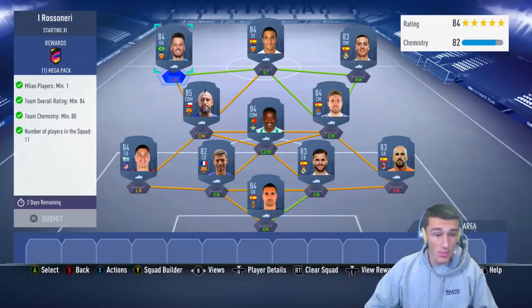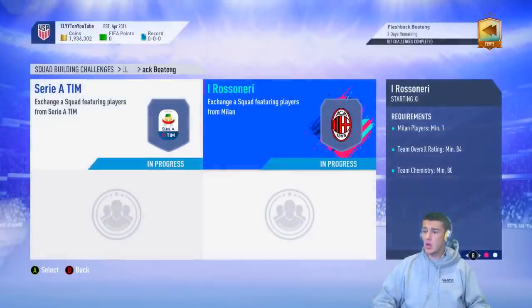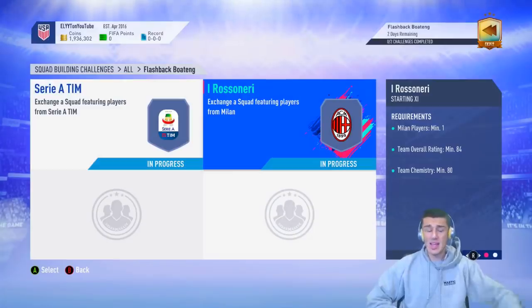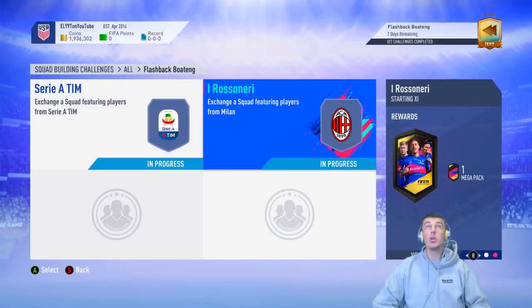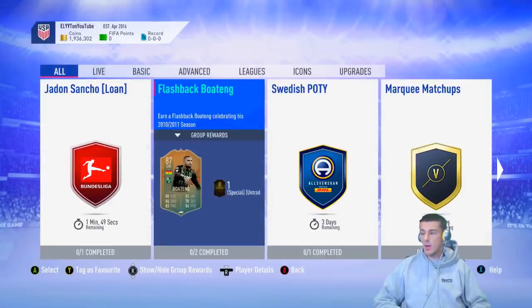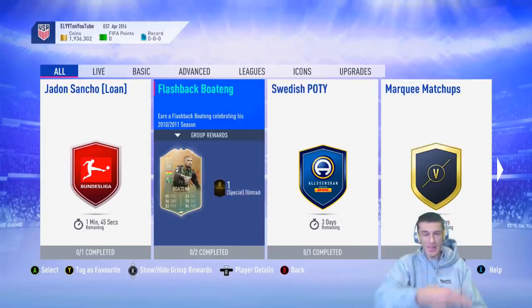That's going to be it for the cheapest solution for the Boateng SBC. Hopefully this video helped you out — drop a like and subscribe, those are two very free things you can do to support the channel. You get about 80,000 coins of packs in return along with your Flashback Boateng card. I will see you guys in the next video. Peace out.